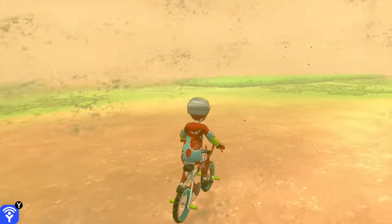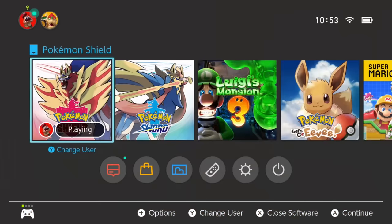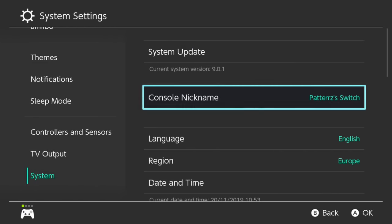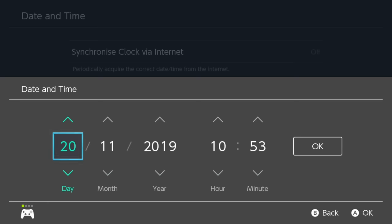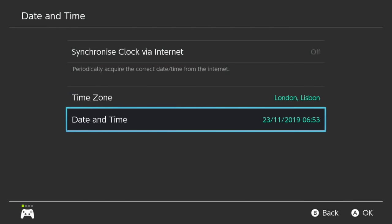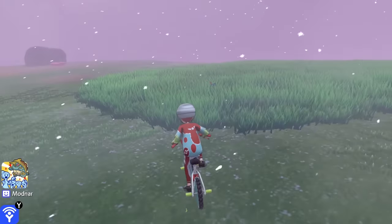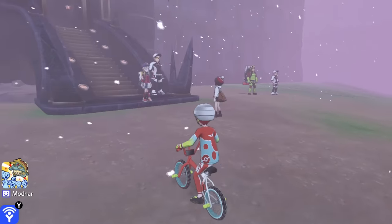As you can see, it's sandstorming right now and I don't need that. What we can do is go to the Start menu, then System Settings, go down into System, and change the date and time, because the date and time is tied to the Wild Area's weather. For example, if I change it to the 23rd at 6 a.m. and head back into the game and reset the area — wow, it's hailing! Just what I needed. Now I can go and catch Sneasel or whatever. You can keep doing this until you get the weather you need.